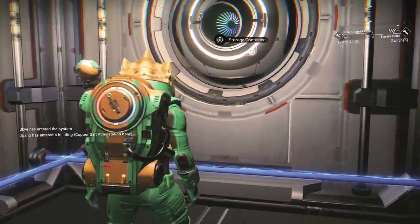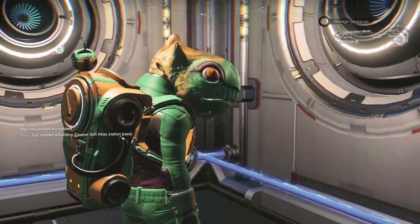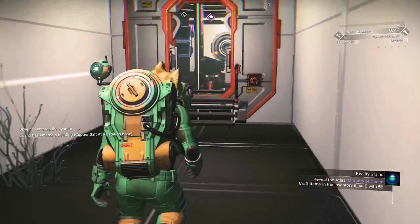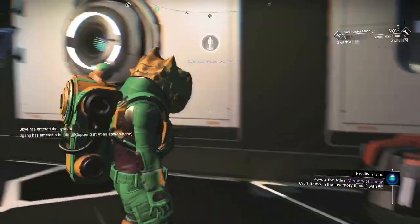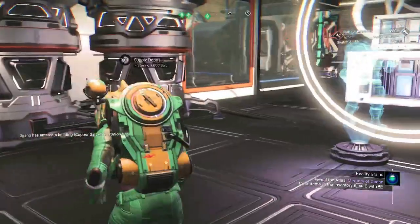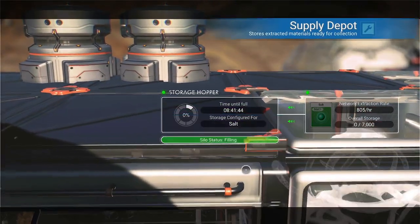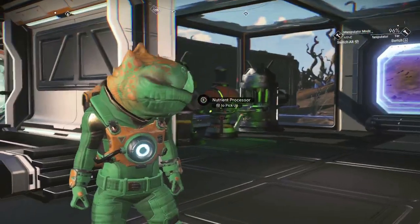He put the storage containers — two of them — and they actually function as walls as well, because you can see them on the outside if you go look. He has a save point and put a store in here, which is nice. He has the salt in here, and there are two separate storages for the salt.